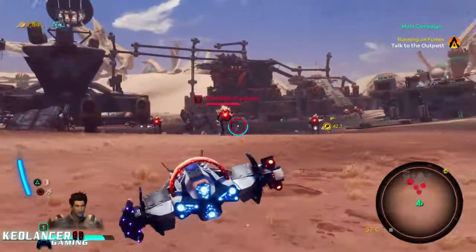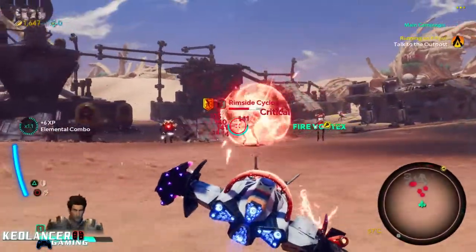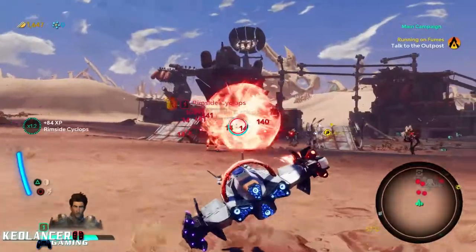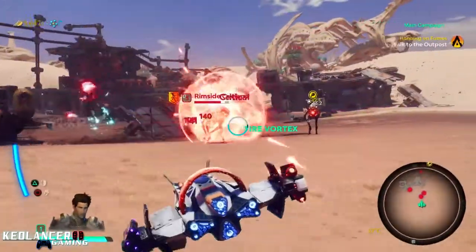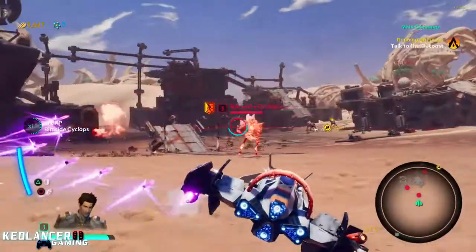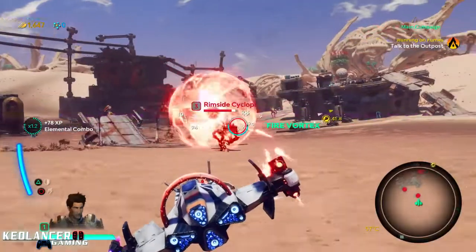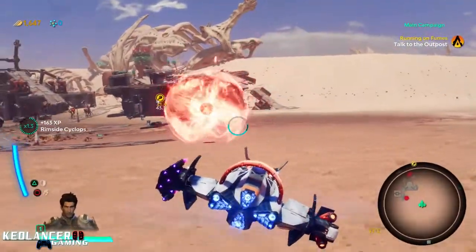Alright, so first what we're going to do is use the Nullifier. It keeps the enemy in place with gravity, and then we use the Gatling gun to finish him off. Takes a little bit of time to finish him off. This can actually work on single targets and also on at least a group of three enemies.